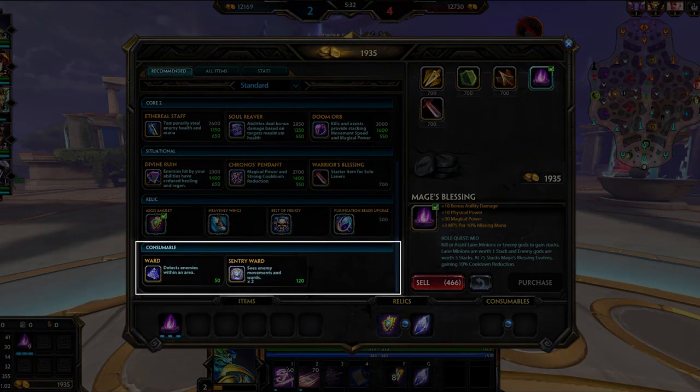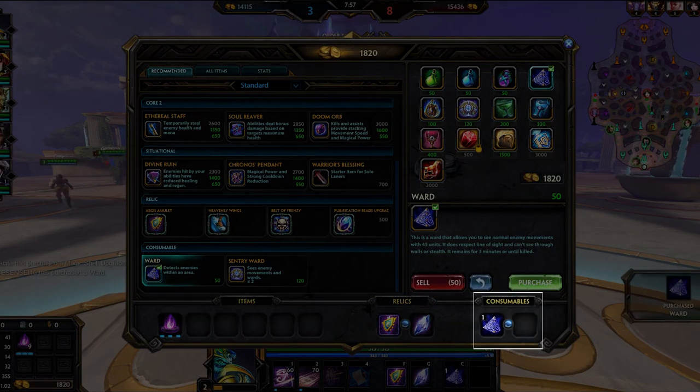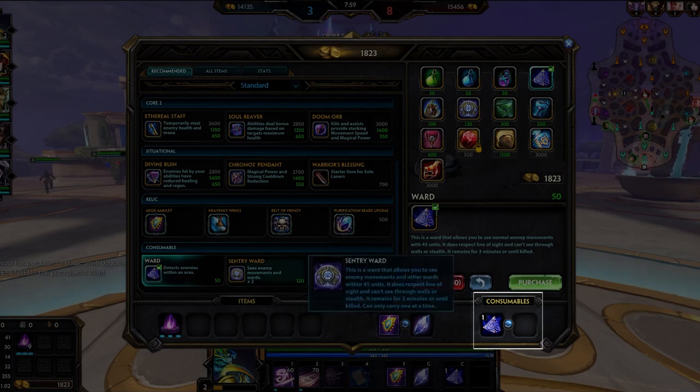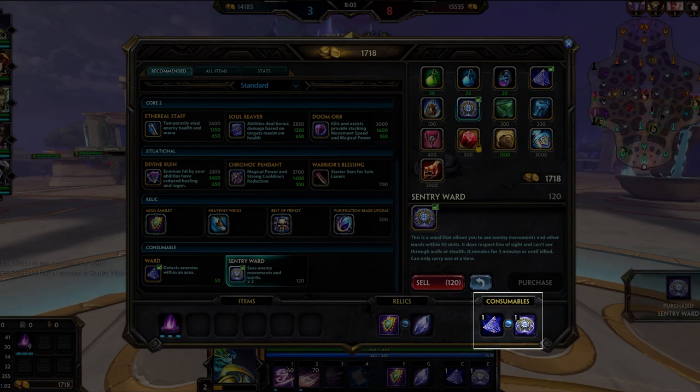Consumables are special items that are consumed as soon as you use them. You have two open slots for consumables that you can carry into battle. You can stack multiple of the same type of consumable, but they must be used before you are able to buy another type.